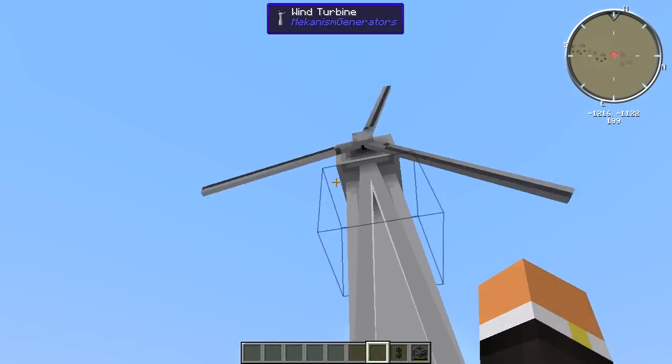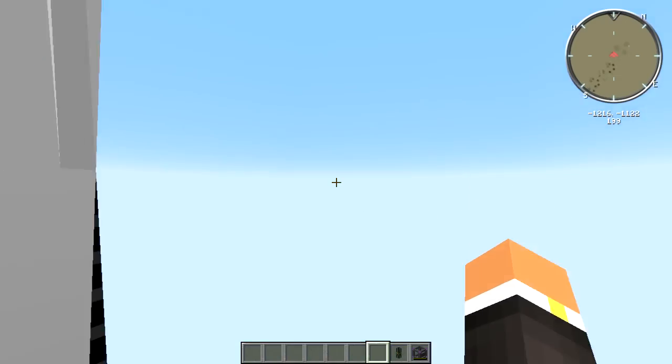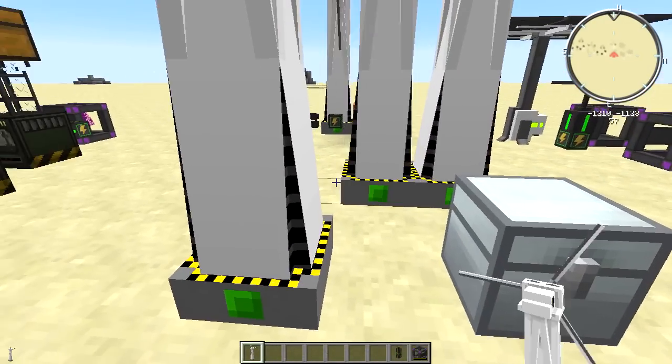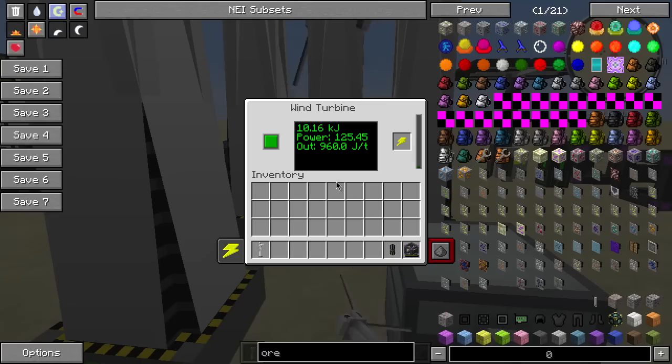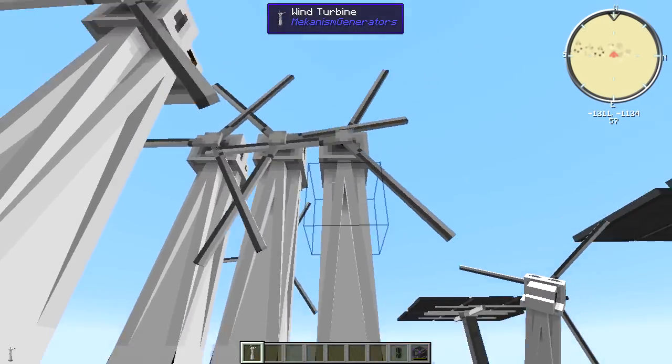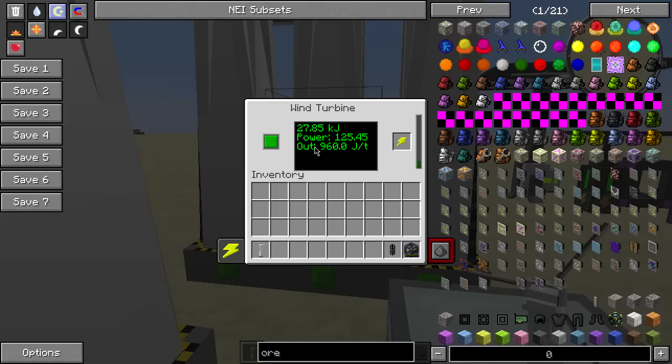You can also see that it's actually spinning quicker and quicker the higher up you go, and you could bring this up to build limit if you wanted to. One last thing — these guys actually don't get affected if you have them next to each other. So even though the rotors are obviously hitting each other, you don't actually get an efficiency decrease.